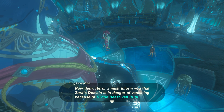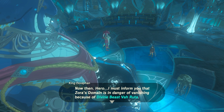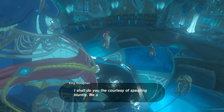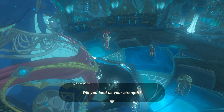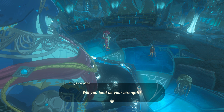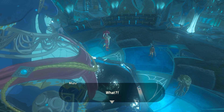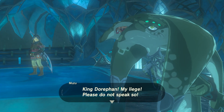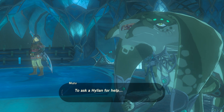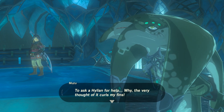A memory triggers — Mipha's memory: 'I was always willing to heal your wounds, even back then. I thought it was funny how, being a Hylian, you looked grown up so much faster than I did.' She's a sweetheart. I can't blame Link for liking Mipha — she is really cute, you know, for being a completely different species.